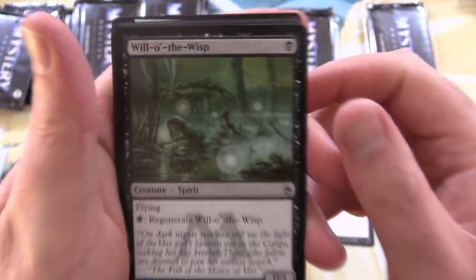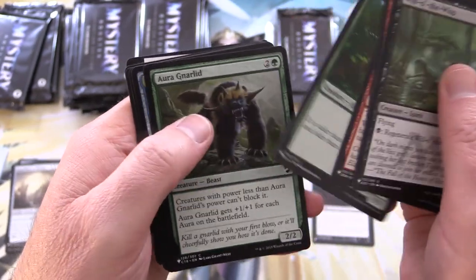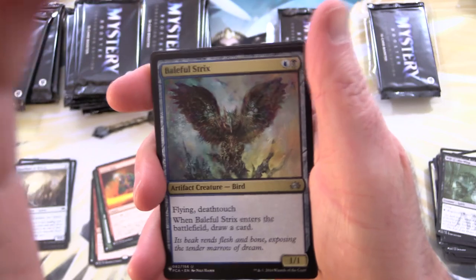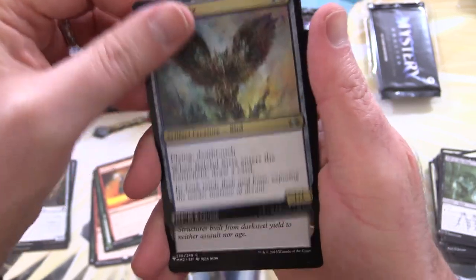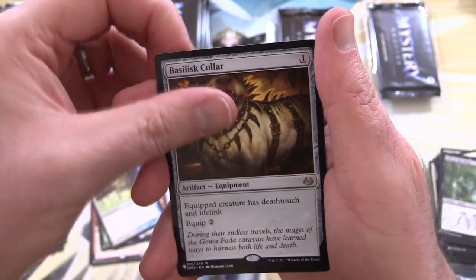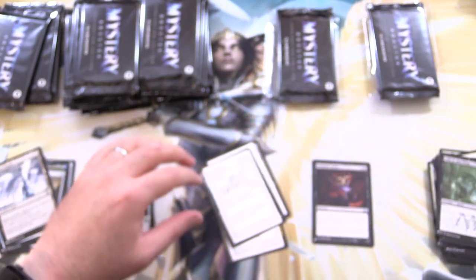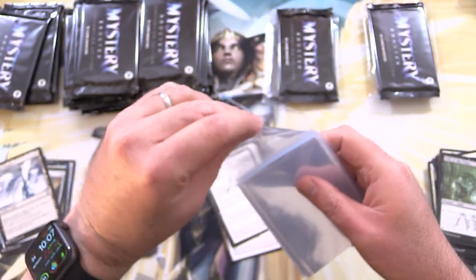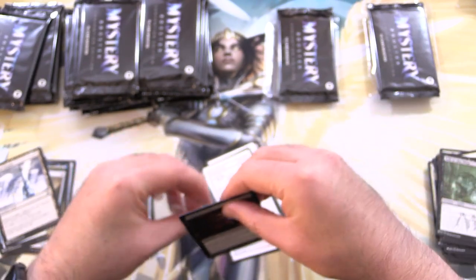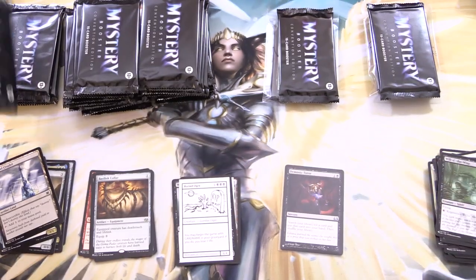As I was saying, we got Will-o'-the-Wisp in black, Glassfire Bolt in red, green, and then a multicolor section with Baleful Strix, Darksteel Citadel, Enchanted Evening, Basilisk Collar, and a Buried Ogre. Holy crap — right off the bat. Let's work that Demonic Tutor into a sleeve. One of the big hits in this set. Awesome.